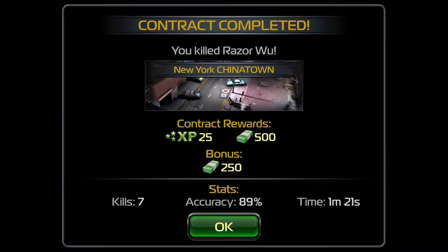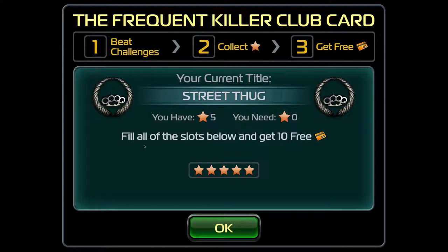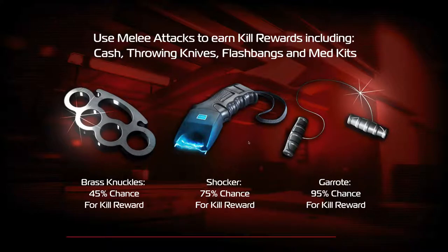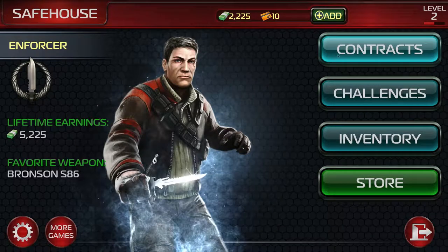It started out kind of bad, but look at that — we still got it, and we got a bonus for something. Accuracy of 89%. It took us one minute and 21 seconds, and we got seven kills. I think that's a time record. Body camp challenge completed. Rewards: we got a star. Get three kills — that's pretty easy. Did I level up? Fill all the slots below to get ten free credit cards. Step one: beat challenges. Step two: collect stars. Step three: get free credit card debt. We now have ten credit cards, so we have more debt. With credit cards comes debt.